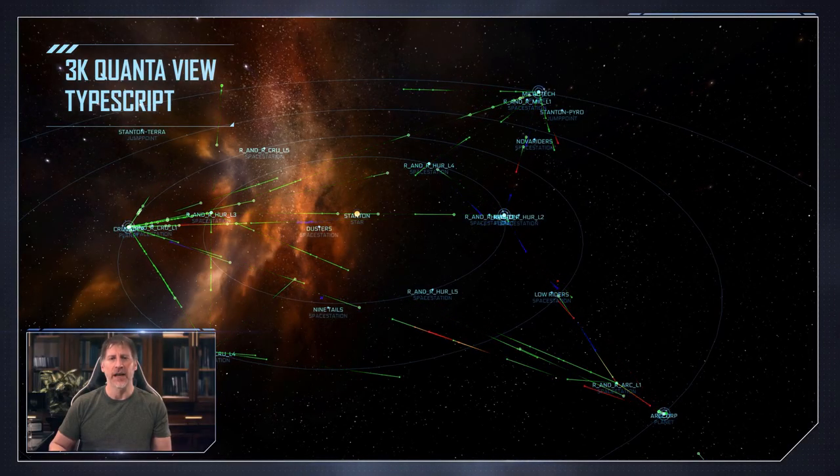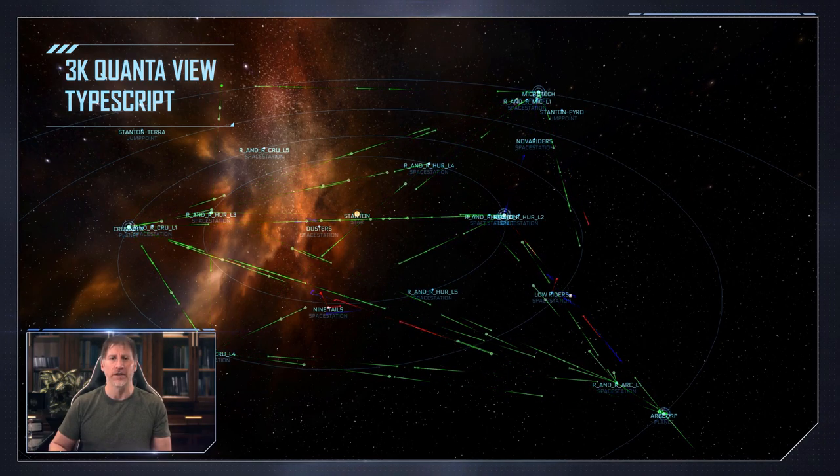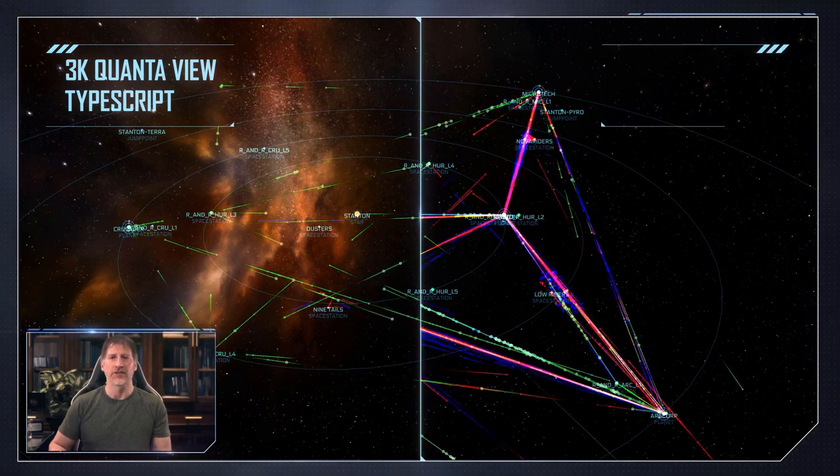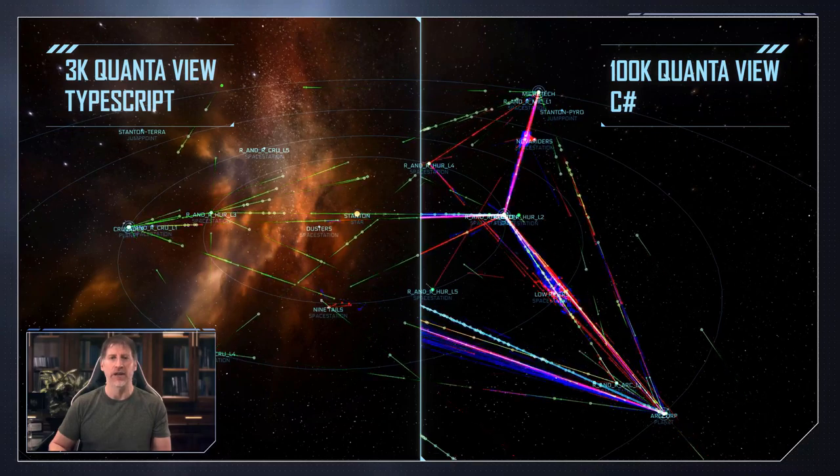Since last CitizenCon, the Quantum script has been rewritten from the slower TypeScript to C# for better optimization. This allows them to catapult from a limitation of fewer than 10,000 Quanta to potentially a million Quanta.